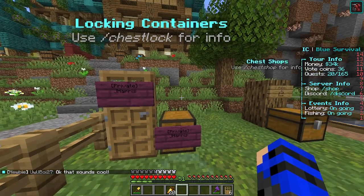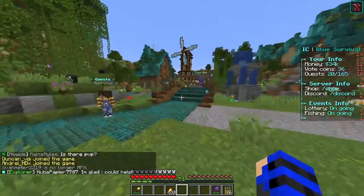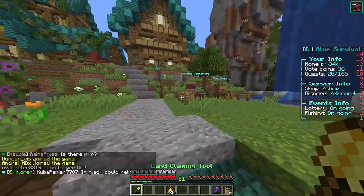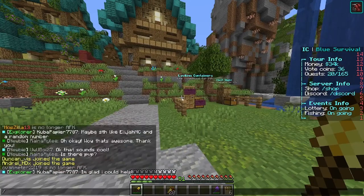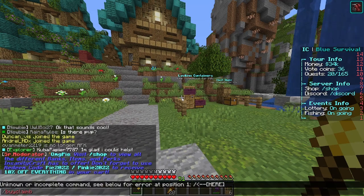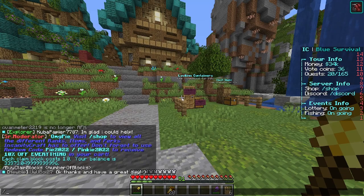It's been a little while since I've been active on the server. You can get claim blocks from either just playing over time or by buying them — and each claim block costs one dollar.